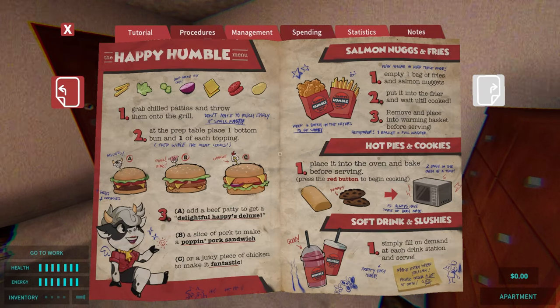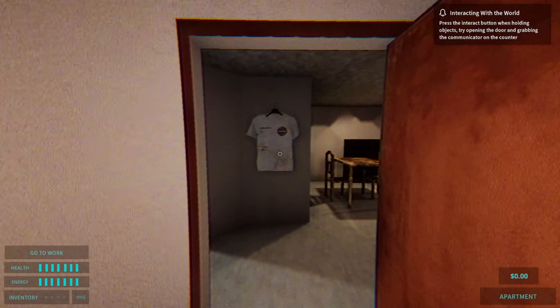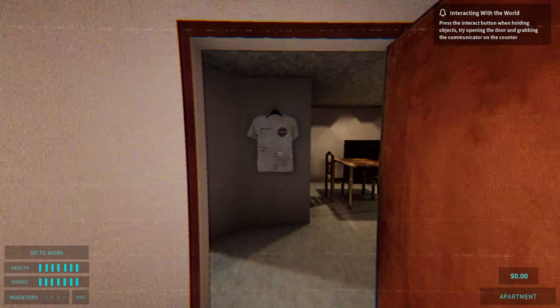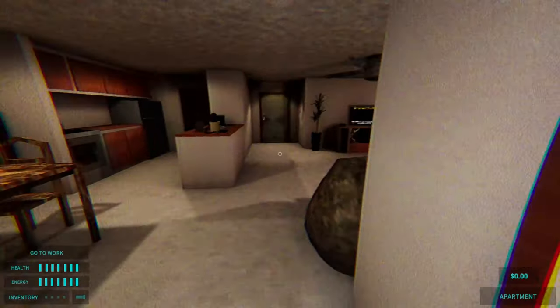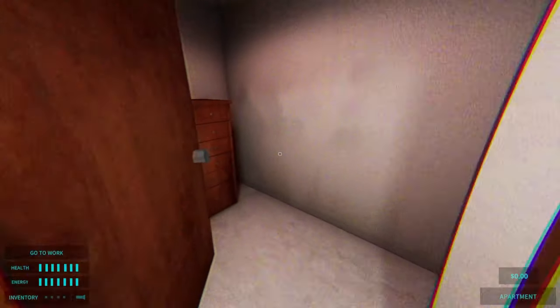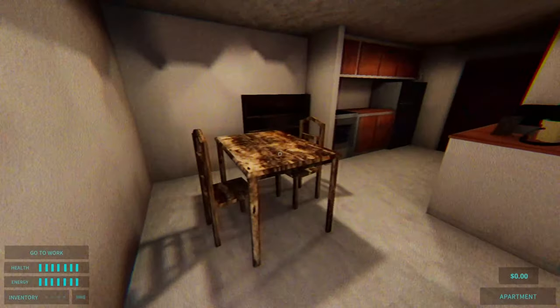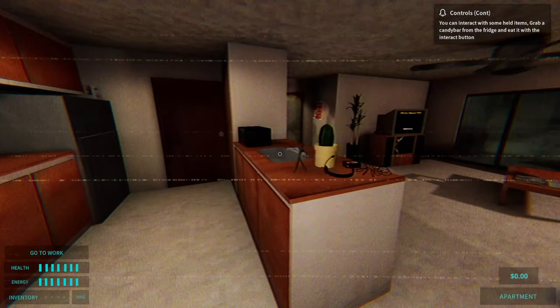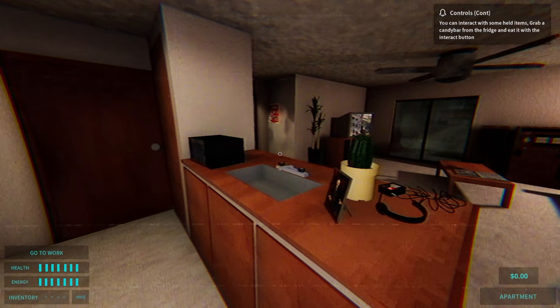So that's how we make a burger — grab chilled patties and throw them on the grill. Don't make too much early; it spoils fast. Interacting with the world — press the interact button. When holding objects, try opening the door and grabbing the communicator on the counter. Am I in the restaurant? No, I'm in my house. Why have I got a chest of drawers in the bathroom? I've got health and energy now — we didn't have those before. You can interact with some health items — grab a candy bar and eat it with the interact button.